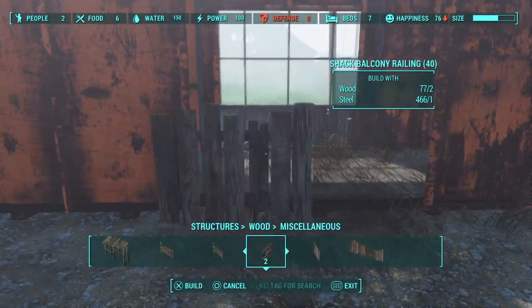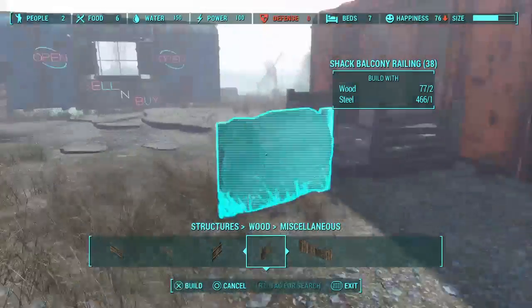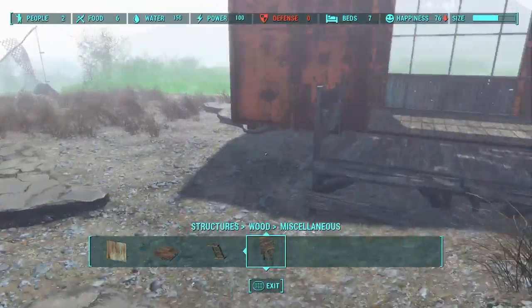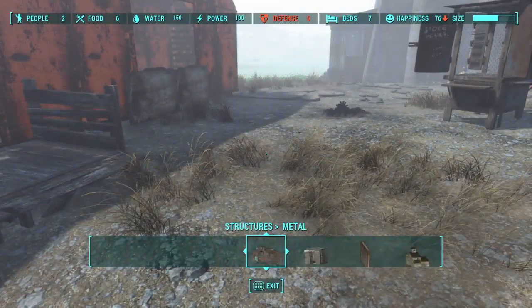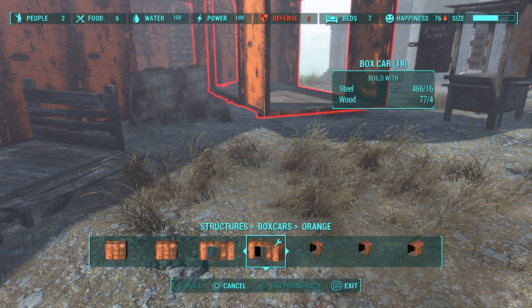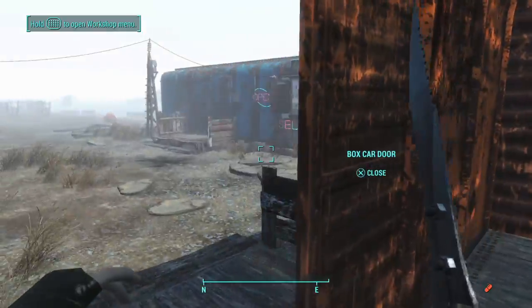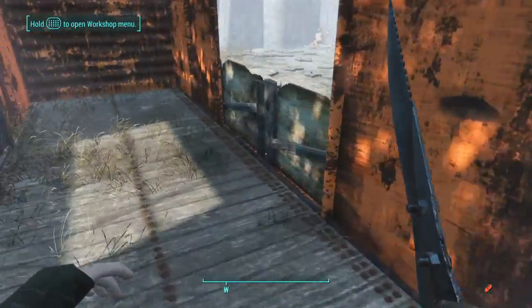Pick what type of railing you'd like — I might just put one of these. Don't exit out of railings yet because you're also gonna need to put down railings over here. I advise you to put down these so you can place these signs. Then you want to put down the door — it'll just snap in and you can open it and close it.